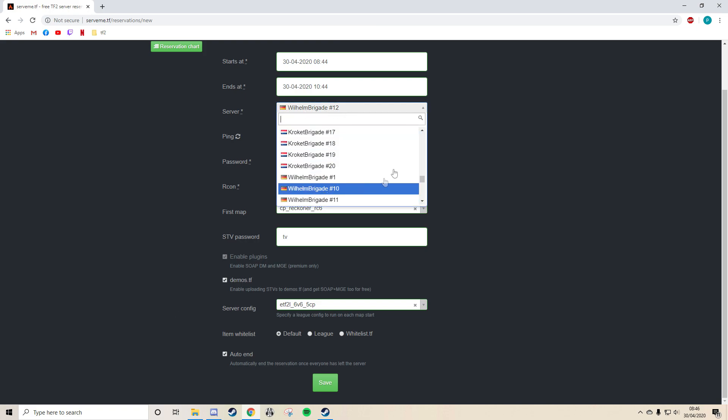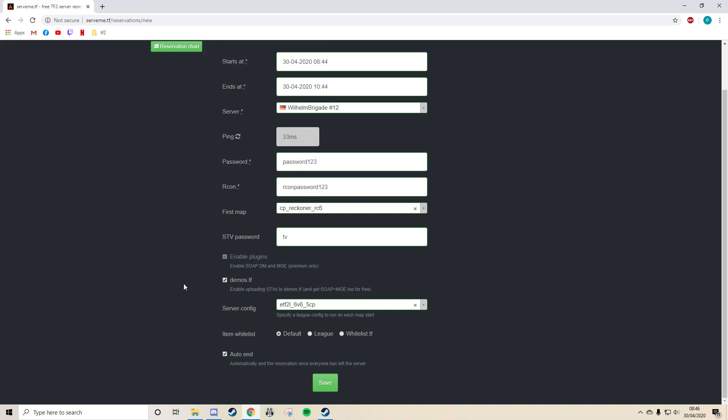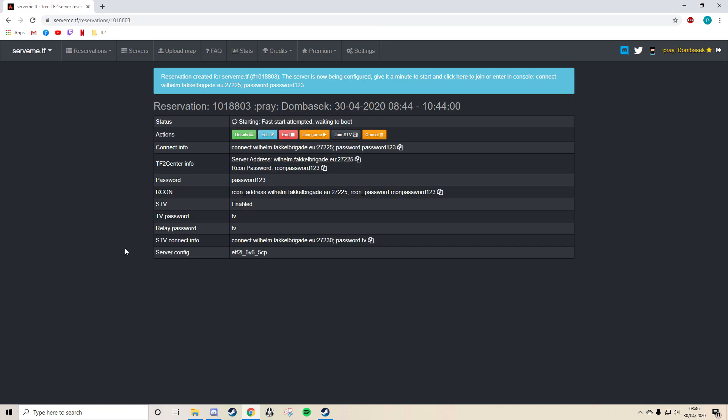Auto-end frees up the server — in this case, it frees up a server so somebody else can reserve it. Then click save and it'll take you to the next screen. The most important thing here is the connect info — that's what people have to put into console to join your server. You can press the button to copy it to your clipboard and paste it into the console in-game.